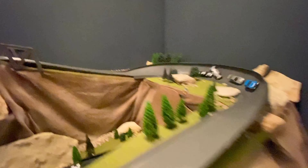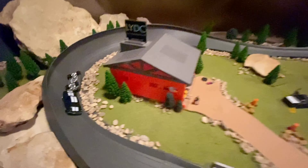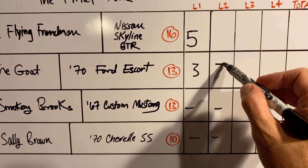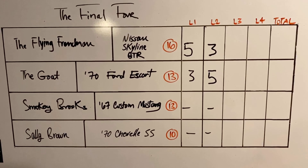We've got the GOAT in lane one. Turn two, and he's doing well so far — not so much out of turn one. And the GOAT takes the win. Flying Frenchman will come in second. Sally Brown and Smokey Brooks with DNFs. Looks like the Flying Frenchman almost had a pass there on the straight — a little bit of trading of paint prevented it. The GOAT will take five for the win, no bonus jump. Flying Frenchman has three. We're eight to eight heading into lap three.